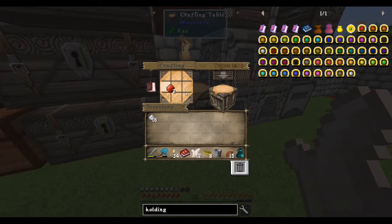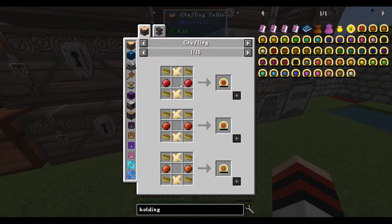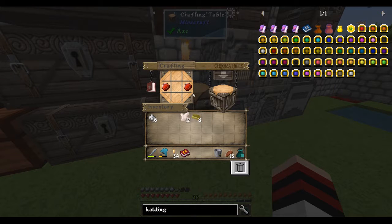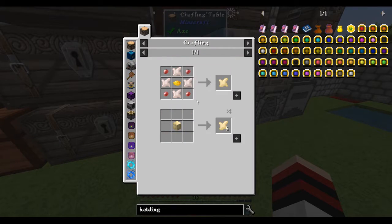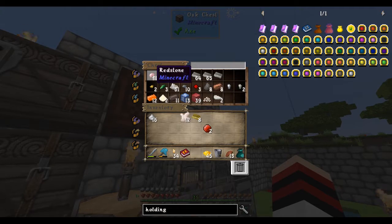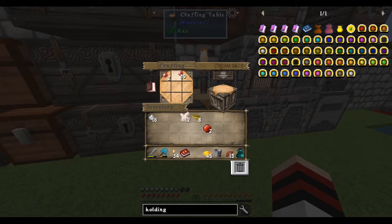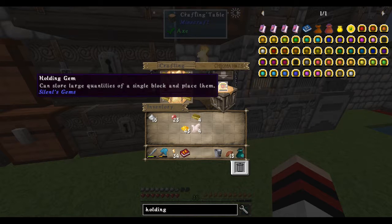So we have two garnets, gold in each corner, we have chaos ore. Oh it's enriched - okay, so I just have to enrich it. It's going to actually take eight so let's enrich this first. What do we need to enrich it? We need glowstone and redstone which we have. Glowstone in the corners and redstone in the corners. There we go - enriched chaos! And now those go here, the gold in the corners, the garnets we choose here, and now we have the holding gem that can store a large block of item.